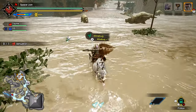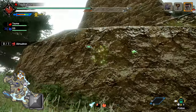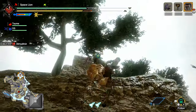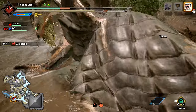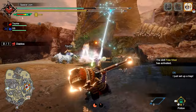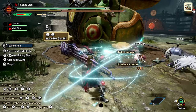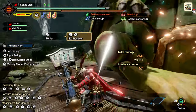And this brings me to one of the other major additions to Rise: Wirebugs. Wirebugs serve two main purposes. The first is that they add another layer of quick movement for your character, allowing you to reach locations you couldn't before and to dodge attacks at the last moment. Their other function is that they can be used to trigger switch skills — abilities unique to each weapon that allow you to perform powerful attacks or help support your team.